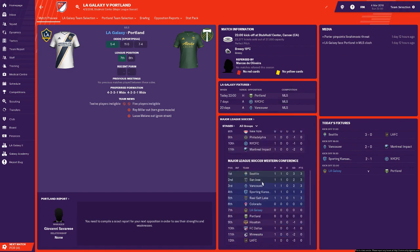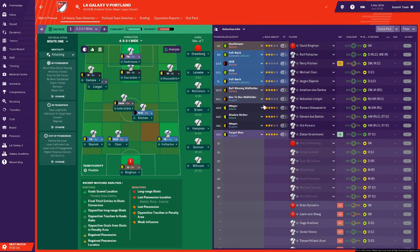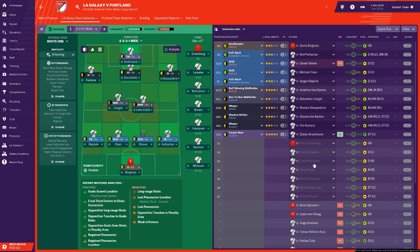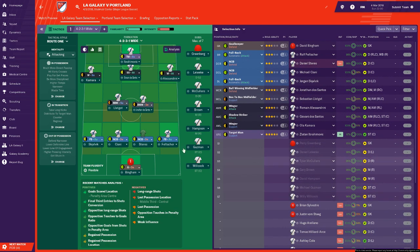League position doesn't matter at this stage — it's alphabetical. We are in the Western Conference alongside teams like Seattle, Colorado, Portland Timbers, Houston, and rivals LAFC which we need to keep an eye on. We are the favorites for this game. Doing a quick pick on the team — they've shifted things around. Why are they putting Kitchen in defense when he cannot play there? We've got plenty of center backs. I don't agree with putting Perry Kitchen down there — I think that's a ridiculous decision.